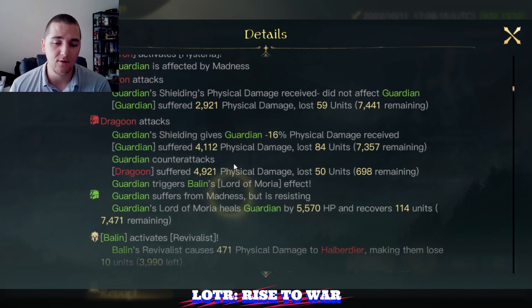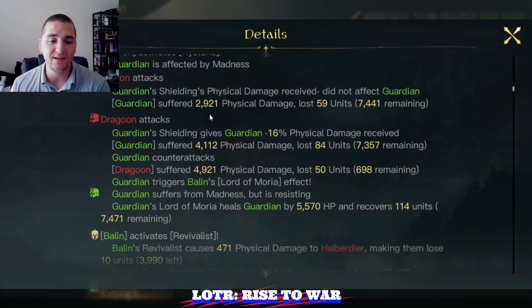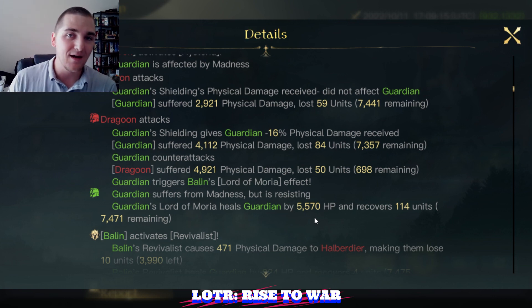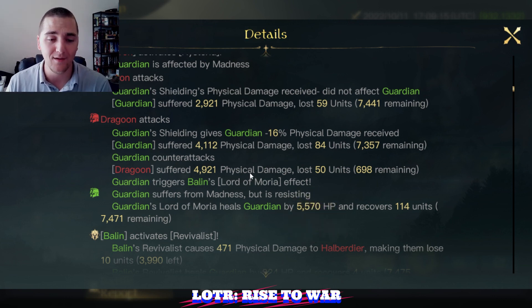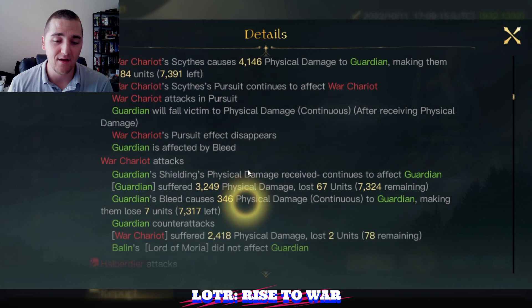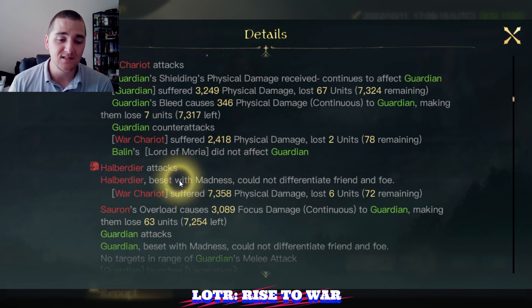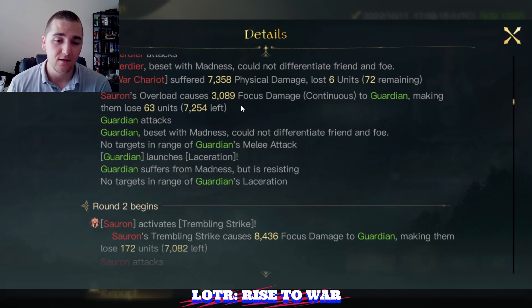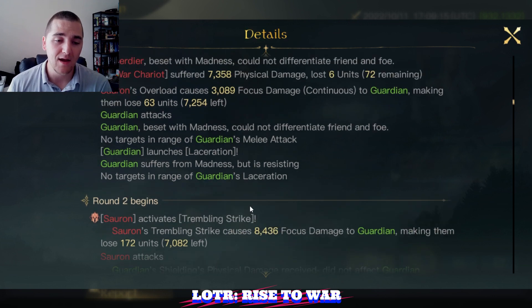Round one — here we go. Right away Sauron hits for 3k, the Dragoons hit for 4k, my Retaliate hits for 5k. So now it's an 8k versus 5k offset — a 3k differential. I come in with a 5,500 heal and offset that, putting me ahead by 1,500 damage in the first couple instances. I love it. War Chariots with the Scythe pulling ahead a bit as round one progresses. Some Madness — very nice — the War Chariots were attacked by their own Halberdiers. Good focus damage from Sauron, and then no auto-attack from the Guardians because they have Madness.